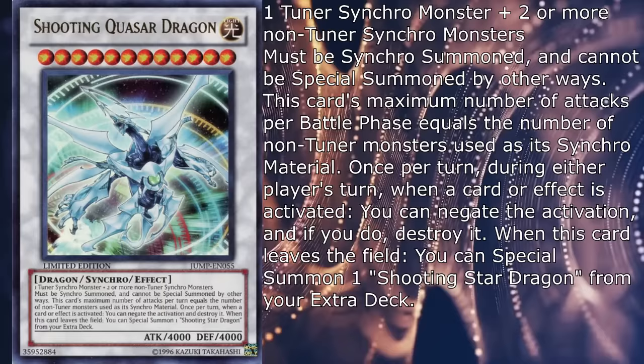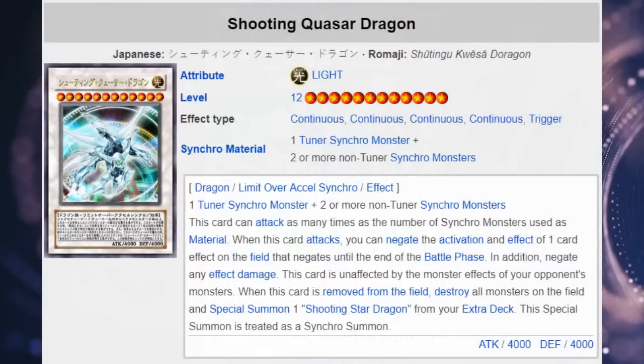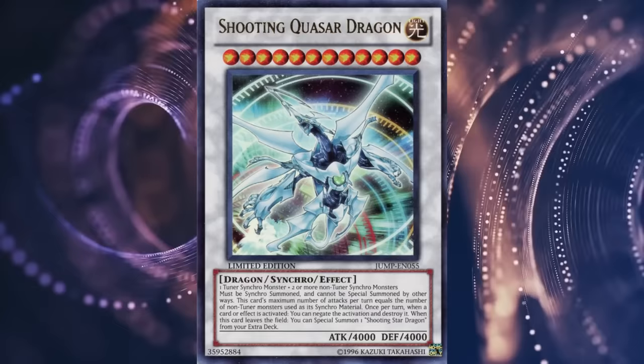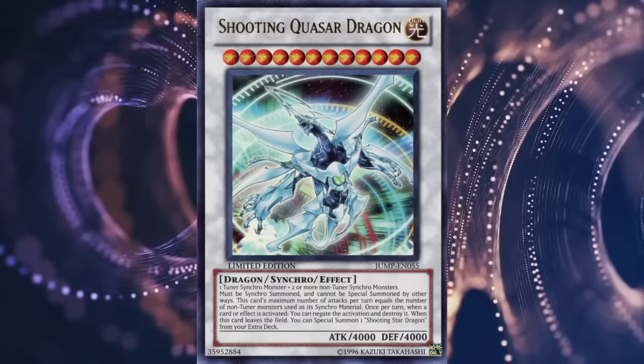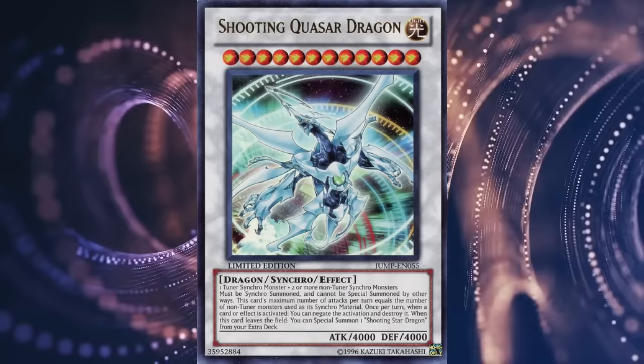Once per turn during either player's turn, when a card or effect is activated, you can negate the activation and if you do, destroy it. When this card leaves the field, you can special summon one Shooting Star Dragon from your extra deck. When the anime version of Quasar was revealed back in 2011, people were taken aback by its ridiculous bunch of effects and assumed the real card would be nerfed into the ground — be it a way heavier summoning condition or excessive trimming of the effects. Turns out neither was really the case. The summoning condition stayed perfectly intact and was actually surprisingly easy to achieve in decks focused on synchro spamming, and while the anime version could attack once for each synchro material, all of its other abilities were condensed into an extremely powerful universal once-per-turn negate-and-destroy effect without any clear downsides.